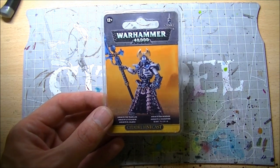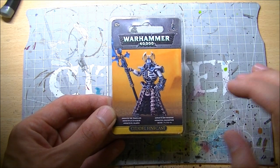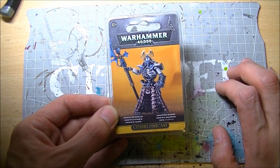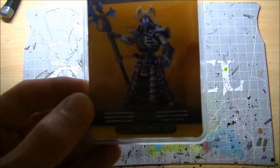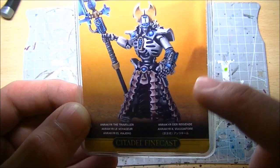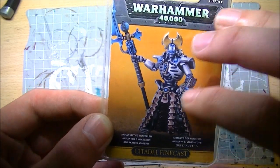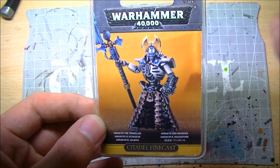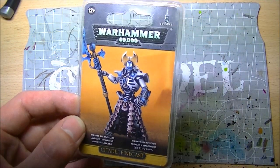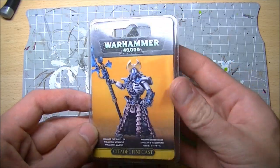Right guys, so today we've got an unboxing for you and we're going to take a look at the Finecast Anrakyr the Traveller. With this guy's release there is now a model for every Necron character in the codex, which is brilliant. This guy just looks the business — no cloak across his back, just this drape, the tachyon arrow, the warscythe. He's easily the best looking character the Necrons have, and I'm going to be using him instead of Imotekh the Stormlord to lead my dynasty. So let's have a look at how the pack comes.